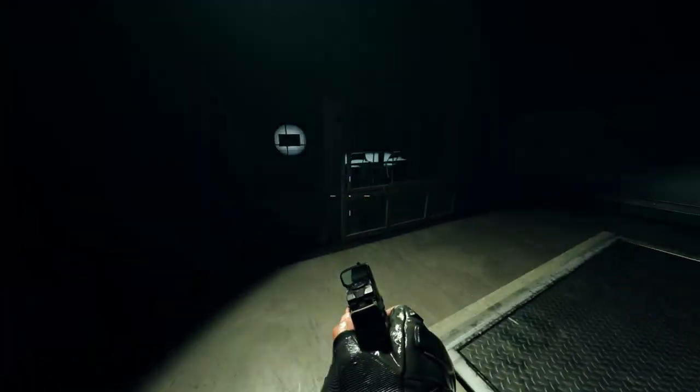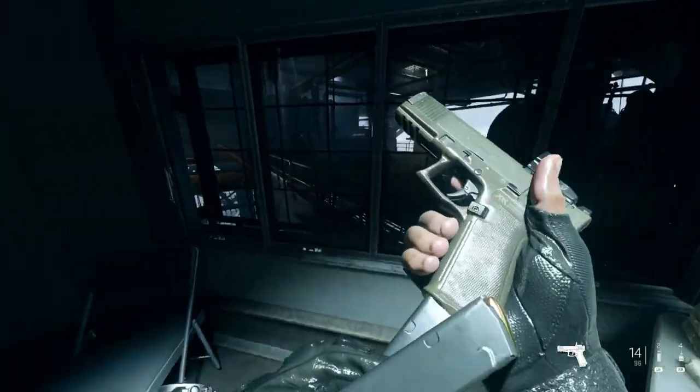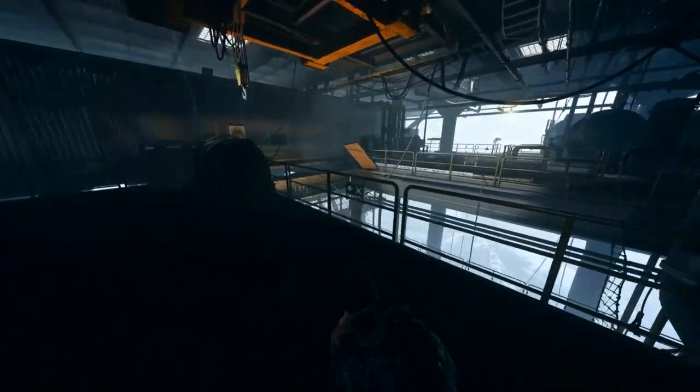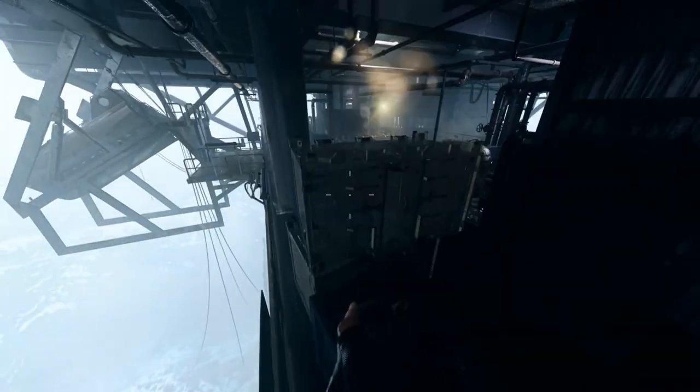Continuing on with the glitch, if you make your way down the stairs you can also get to this secret room. As you see here, you can also jump through the windows as they are fake. As you see, I'm in the room at the start of the mission. You can also get to where I am if you continue on from these railings and run around here — this is literally just a dead end.